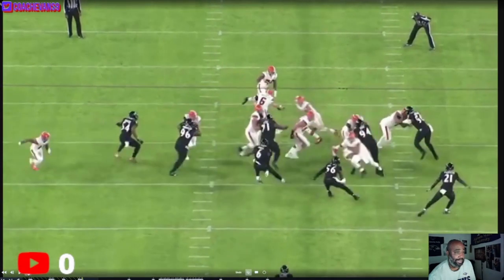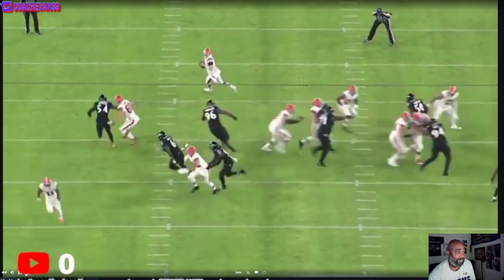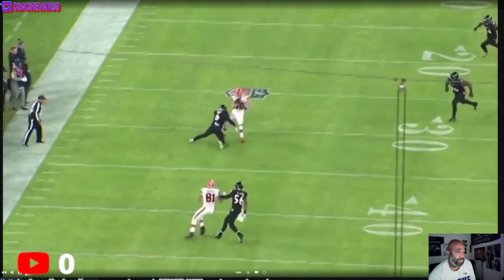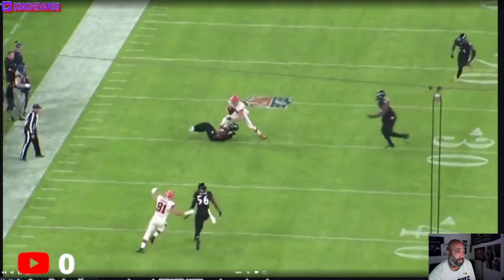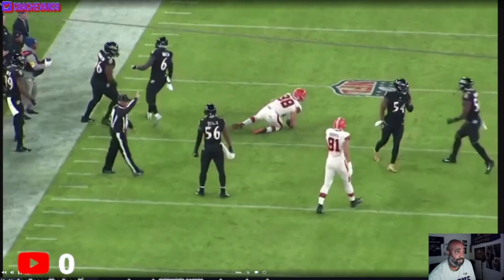I can see a guy coming across the formation and Queen is in great position — he can see all three of these guys from right here. He knows he doesn't have the ball because of the play fake. Now he uses his speed and athleticism, gets across the field and tried to grab the cloth — he missed the grab but he grabbed the leg and rolled. I love it.